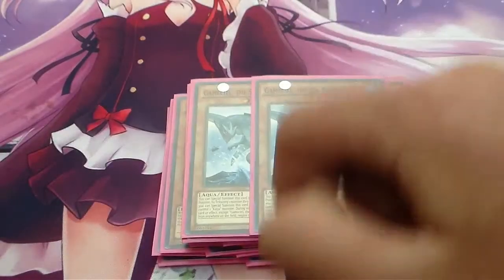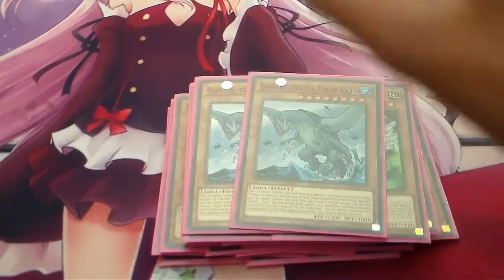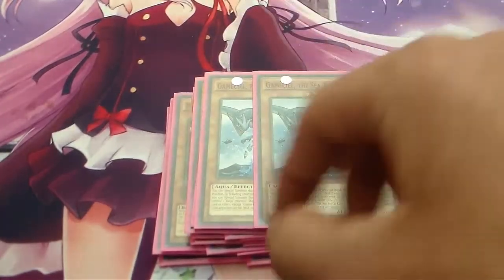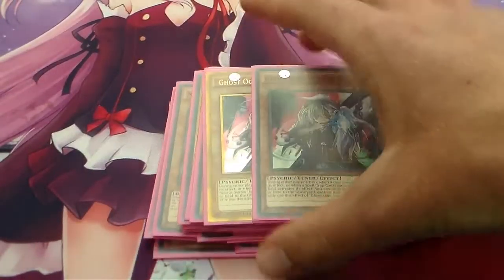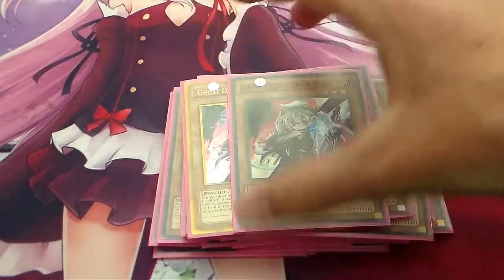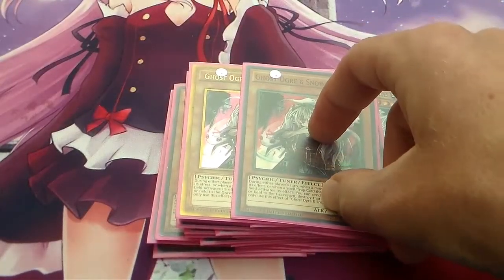For the hand traps, we're running 2 Gamma Seals. Funny story — I bought them at $10 each and the next day they bumped up to $25, so I was lucky. We also play 2 Ghost Ogre and Snow Rabbit. I want to run a third because I do play Emergency Teleport in the deck, which helps you get into your Synchro plays and Rank-free plays.